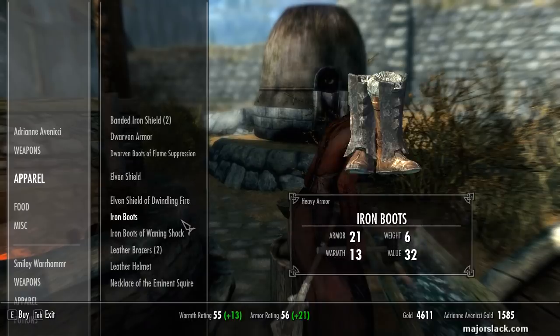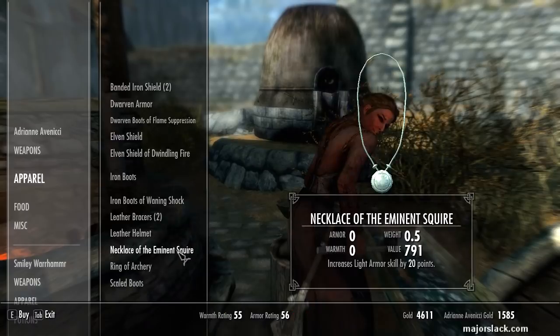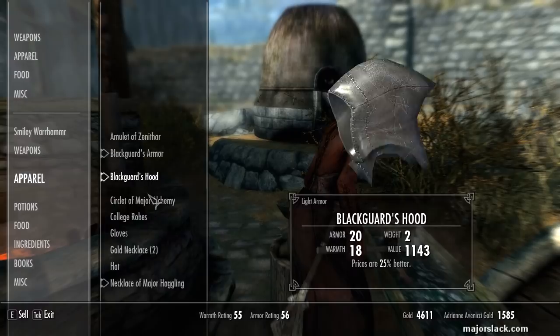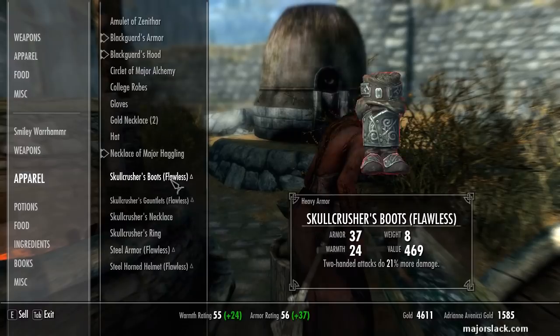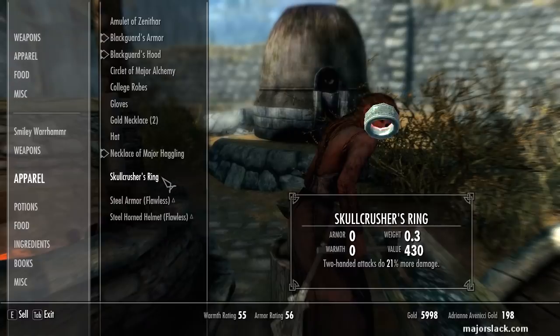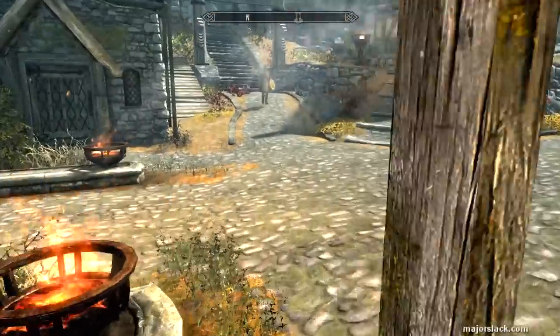Flame Suppression, Dwindling Fire, Winding Shock, Eminent Squire, Archery, and Minor Health — don't want any of those things. Let's sell some of our old gear which we don't need anymore. You can have that, that, all the Scout Crusher stuff. And you can't afford that. Until next time.